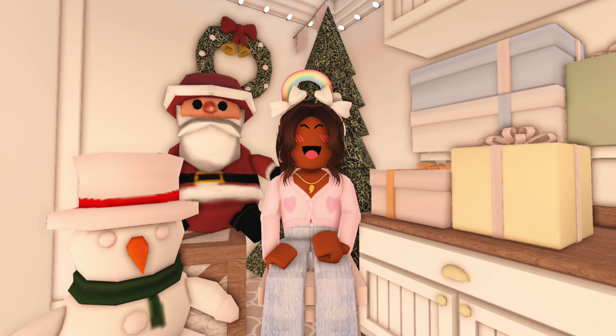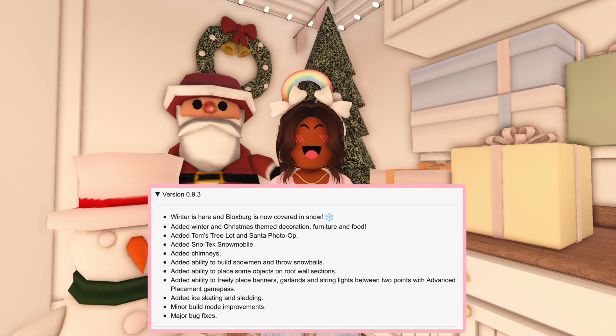A year later, last year, we got version 0.9.3: winter is here, Blocksburg is now covered in snow; added winter and Christmas themed decoration, furniture and food; added Tom's Tree Lot and Santa photo op; added Snow-Tec snowmobile; added chimneys; added ability to build snowmen and throw snowballs; added ability to place some objects on roof wall sections; added ability to freely place banners, garlands and string lights between two points with the Advanced Placement game pass. They also added the ice skating rink and sledding, minor build mode improvements, and major bug fixes.